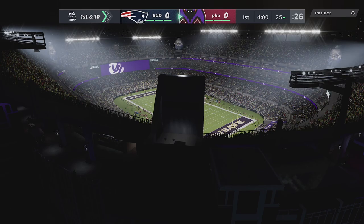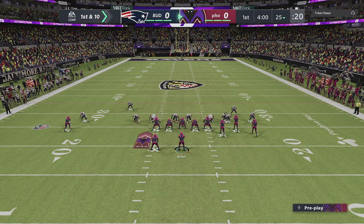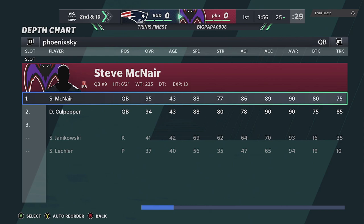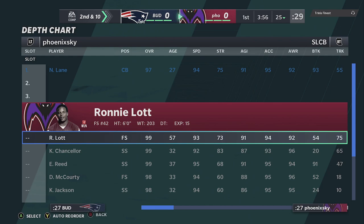We're going to start with a pass play. Let me know which legend you're going after today. I need to change my quarterback real quick — gotta get our quarterback with Gunslinger equipped. Also, I wouldn't spend coins right now on any of these players unless you really want one, because we're going to be getting a lot with Zero Chill coming.